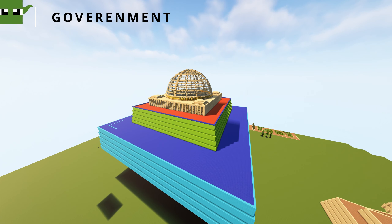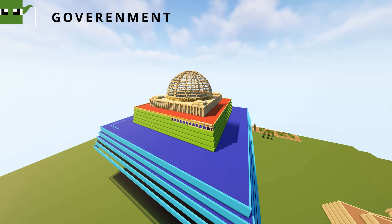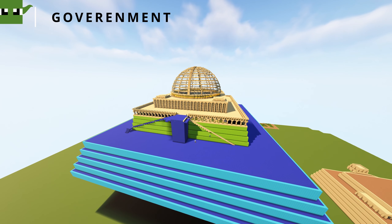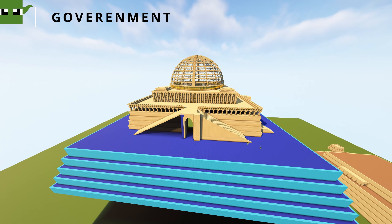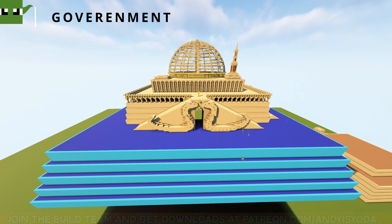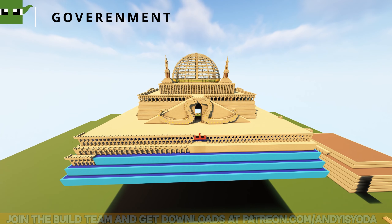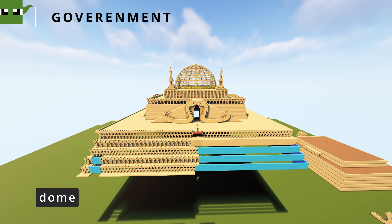Now we're on to the government building. I want to give you an idea of our thinking behind building a large structure to look after all the laws and processes of a massive city like this. It has to have a unique architectural style. Given the harsh desert environment, the building would need to be constructed with materials that can withstand extreme temperatures, high winds and sand storms — I've actually been inside a sandstorm and it is quite an incredible experience. We also decided this place should have a tower, minaret or dome on top as a symbol of power and authority, possibly used to make announcements or call people to prayer.